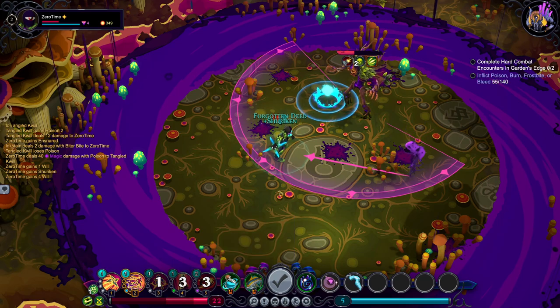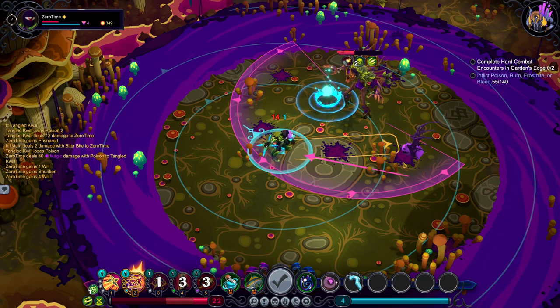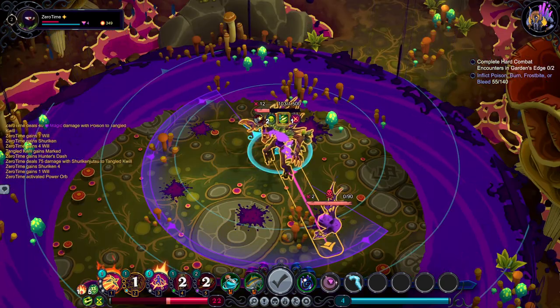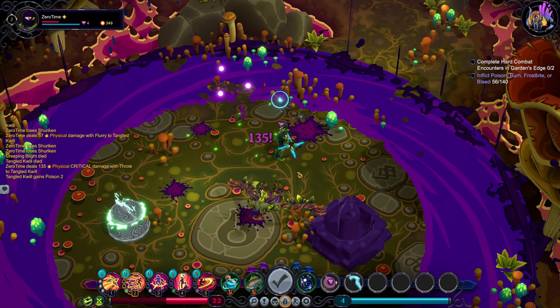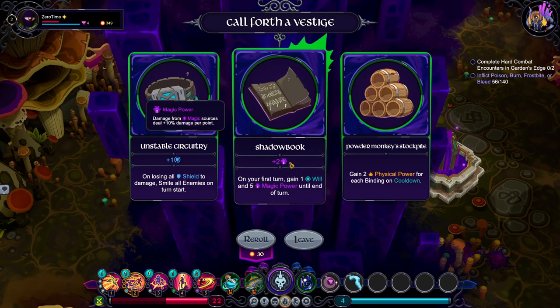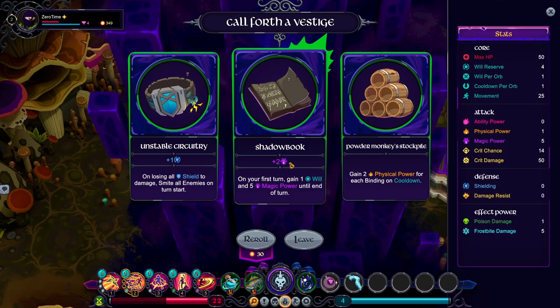Let's dash, shotgun, and murder. I'm losing all shields but I'm not a shield build. Gain 2 physical power for each binding on cooldown. On the first turn, gain 1 will and 5 magic power, until the end of the turn — but that's only at start. But I do get 2 points on magic by getting that — it should do way more poison damage. Let's actually take it then.